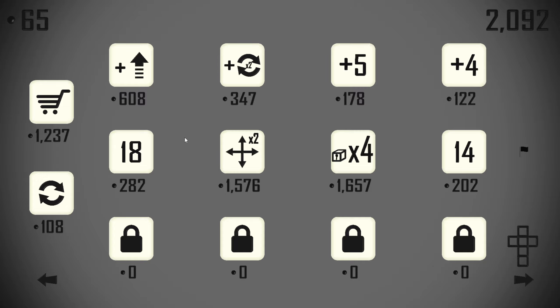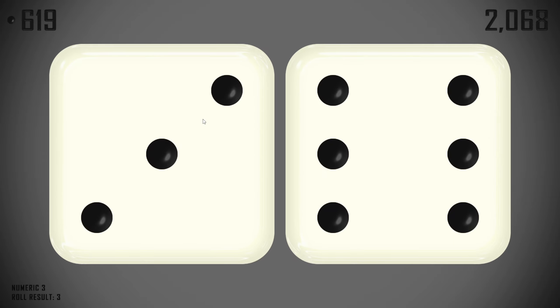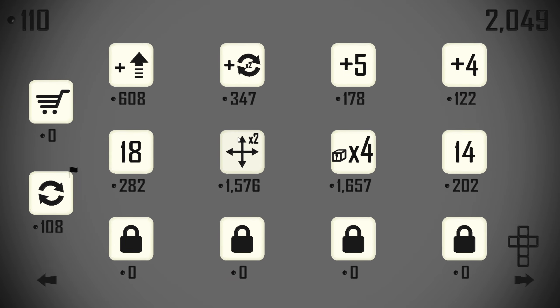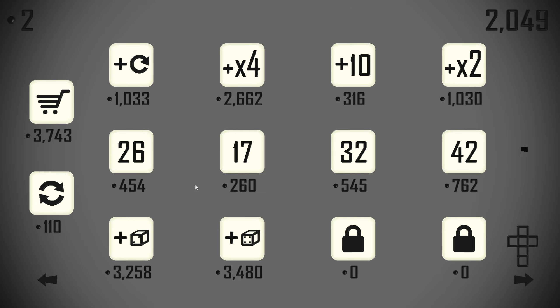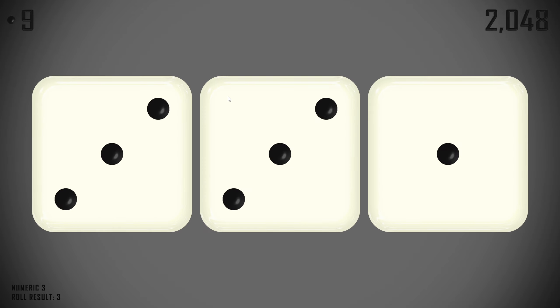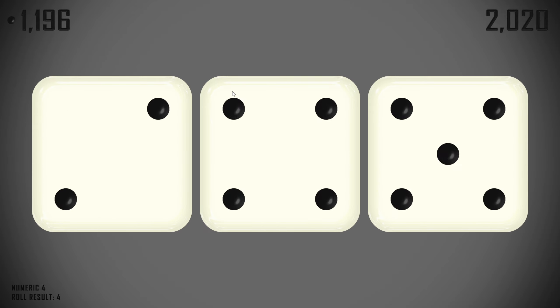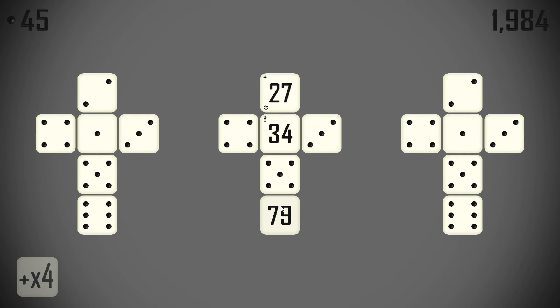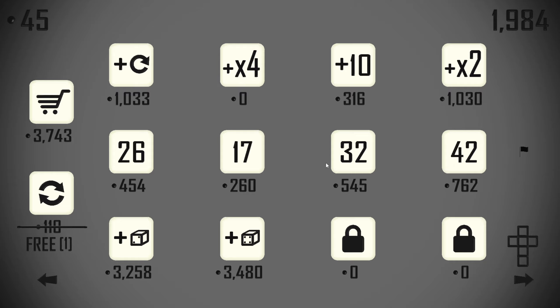Then probably upgrade again immediately. From here we're looking to set all die faces somewhere. A 4x is going to be great on that 79.